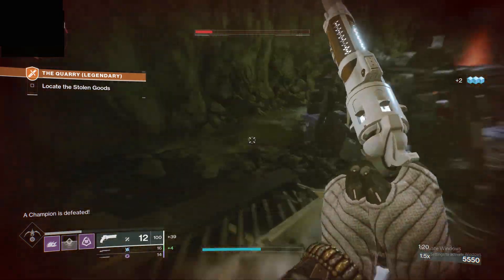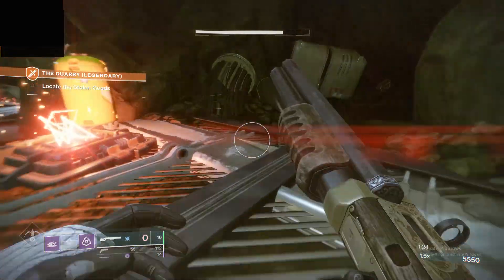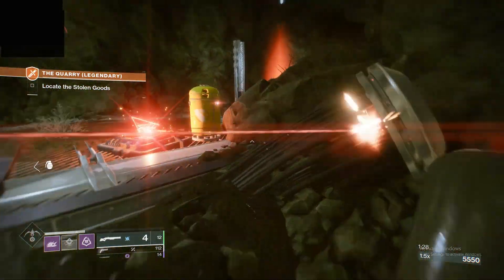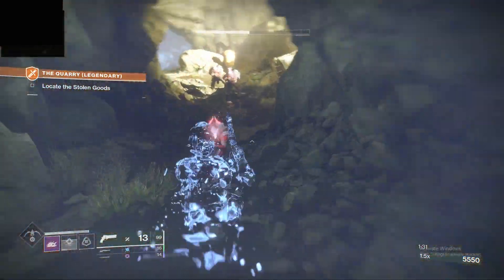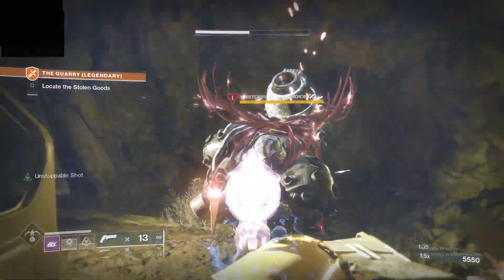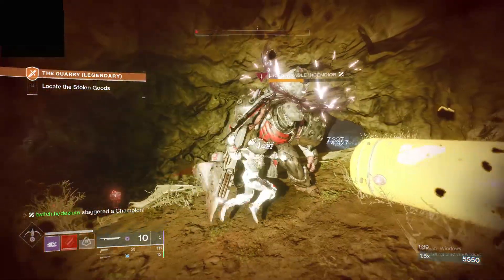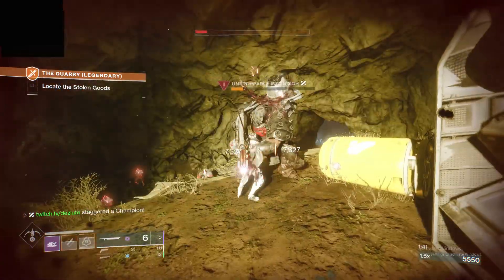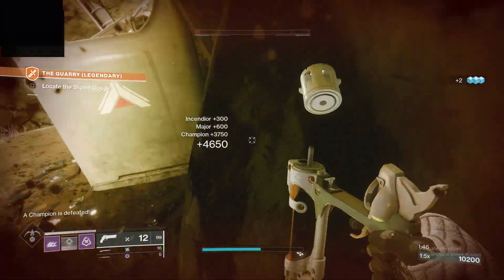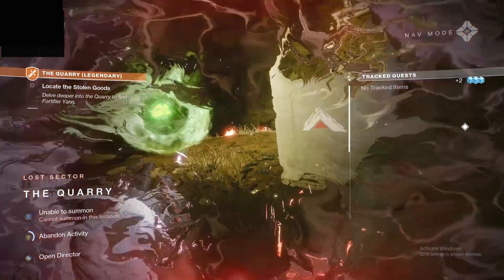Then you can go over here and do the same thing. That's how you instantly kill both champions while underleveled.